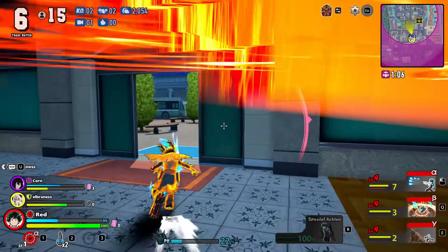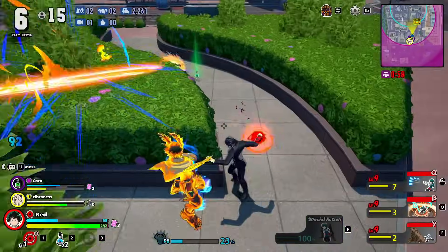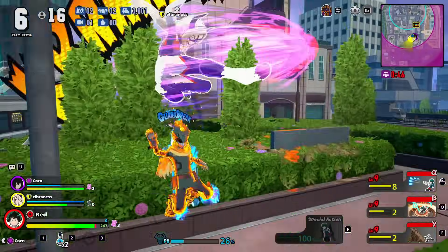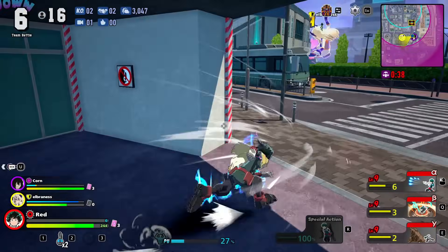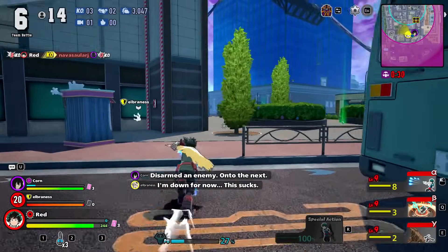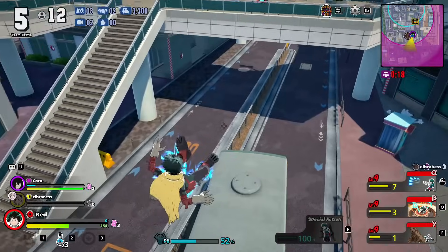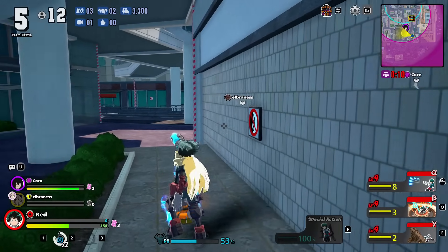How is he not dead? Where'd he go? Okay, that was probably the Endeavor we killed earlier. I don't have a heal. Not dead. I'm actually gonna go heal up — I can't risk getting dropped like this. Okay, I'm gonna go back and fight.